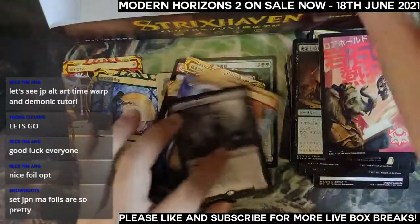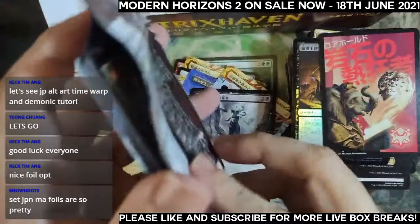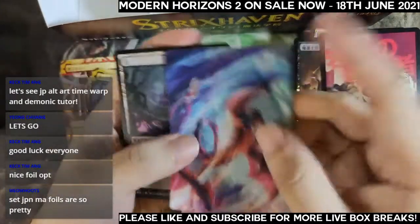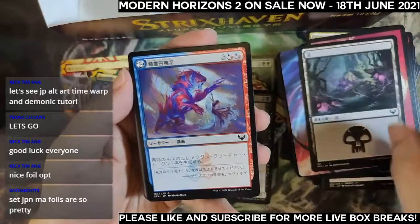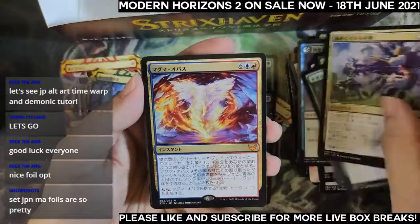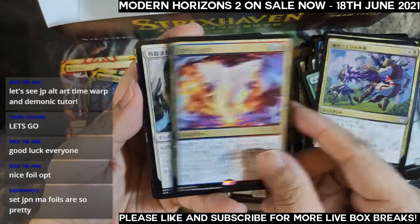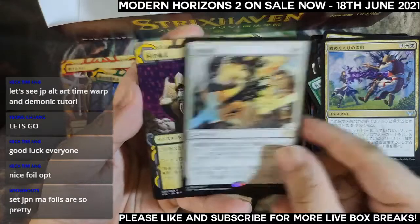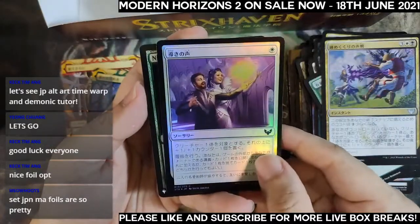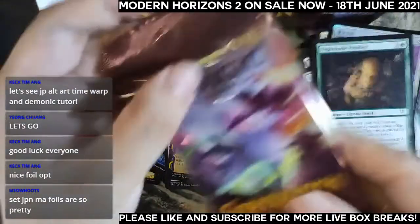Next pack: another Prismari art card, six common-uncommons — another mythic, Magma Opus! And Village Rights. Foil common and a Nightshade Peddler.